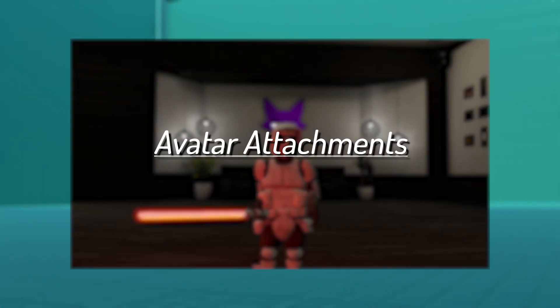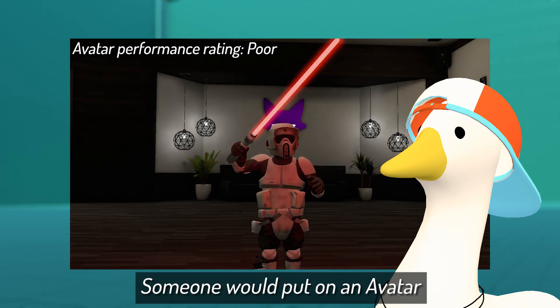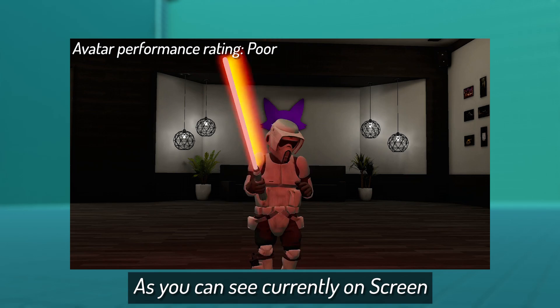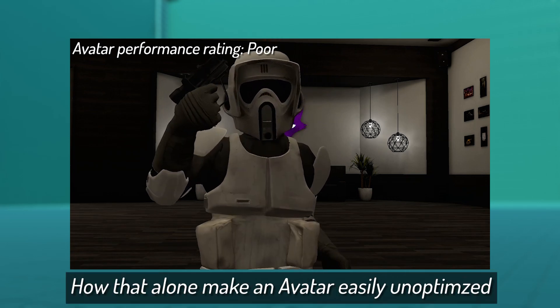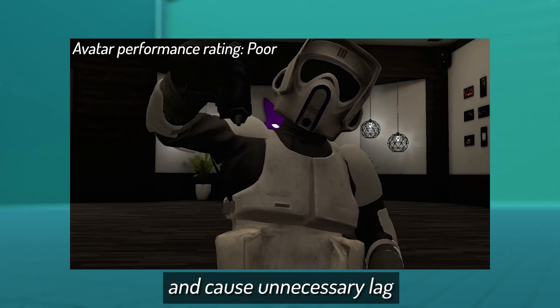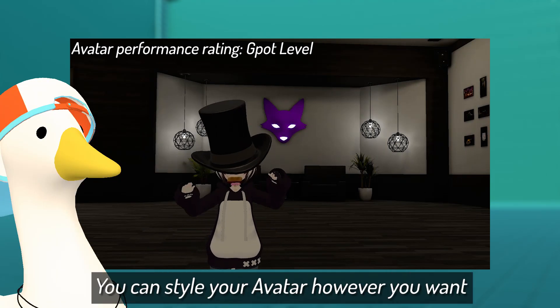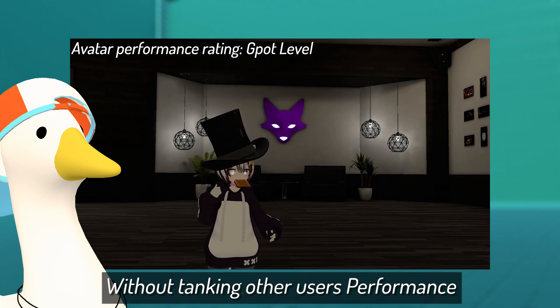Avatar Attachments. This would be all the extra fancy stuff someone would put on an avatar, as you can see currently on screen. However, we all know how that alone can make an avatar easily unoptimized and cause unnecessary lag. With the use of props, you can style your avatar however you want without tanking other users' performance.